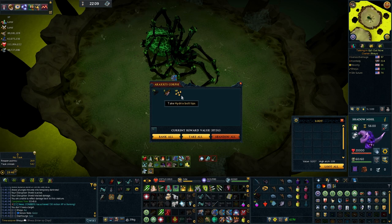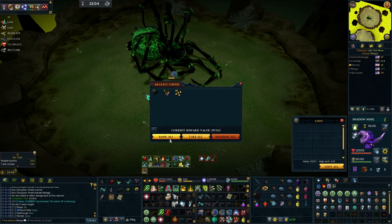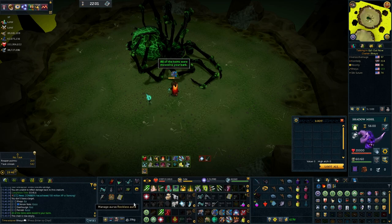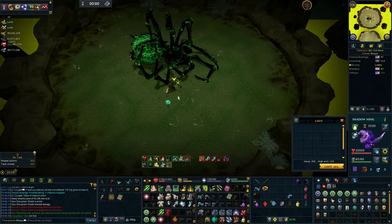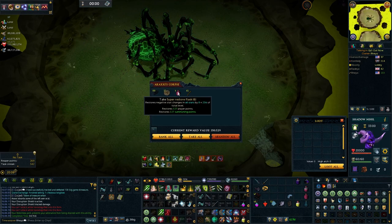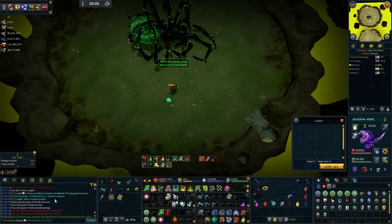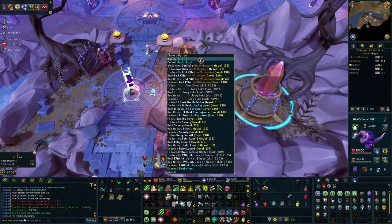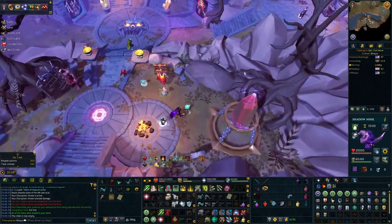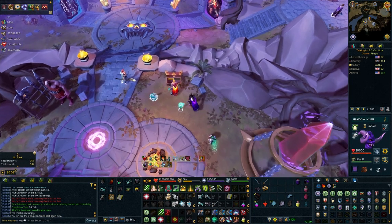Hydrix bolt tips — might not seem like a big deal, but these are the first ones I've ever gotten since this series started, so that's pretty huge. I can actually start making my own because these are running out real quick. And even without the leg piece, that was a really good hour. We just sold the noxious longbow for 215 mil. Got a couple of onyxes, a lot of supplies. What a good Raksha hour — 642 mil. We're like halfway there.